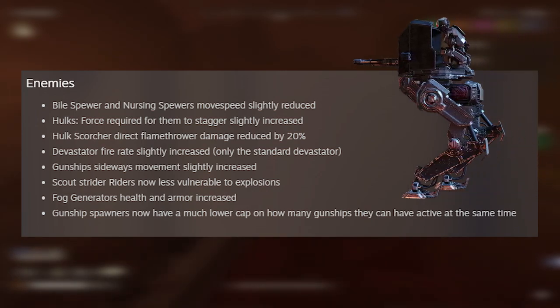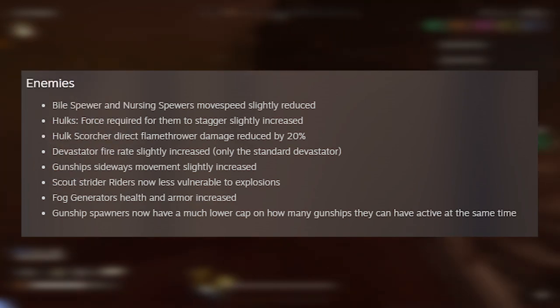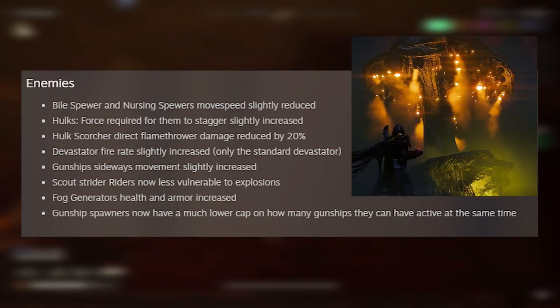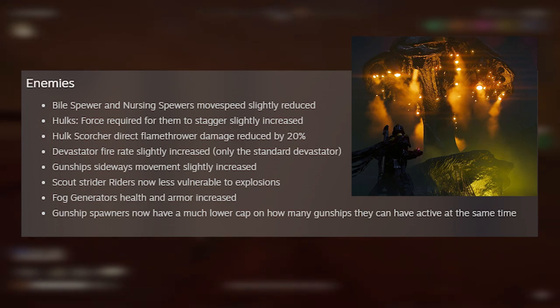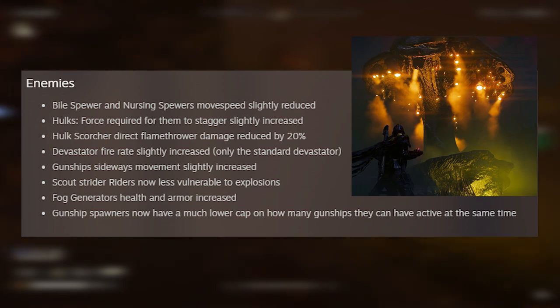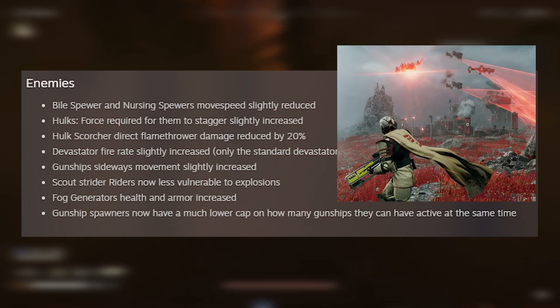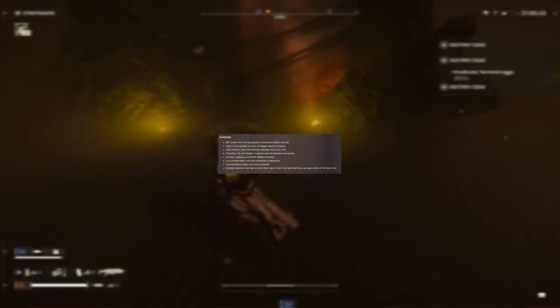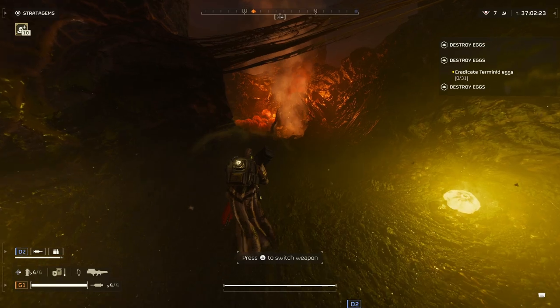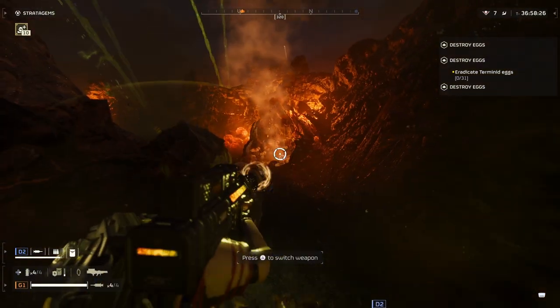Scout Strider riders are now less vulnerable to explosions, so you'll need to get around to the back to shoot them. Fog Generator health and armor have been increased, making them harder to destroy quickly — previously they took just one rocket while Shrieker nests take two to three. Gunship Spawners now have a much lower cap on active gunships at once, which is a great relief when running bot missions.